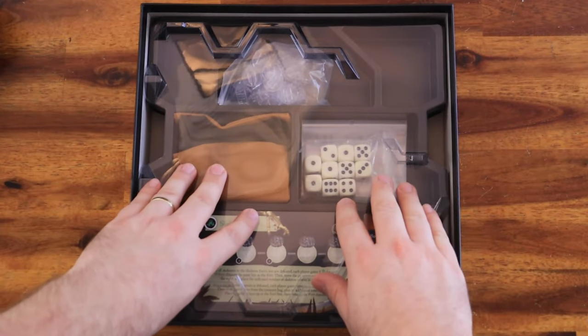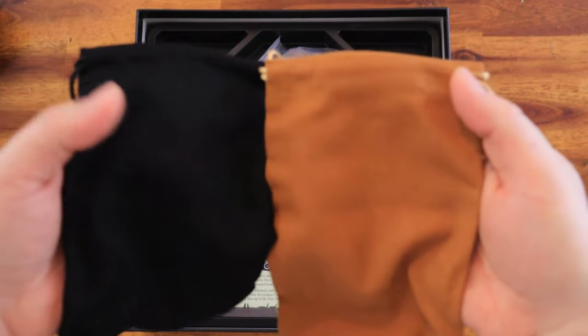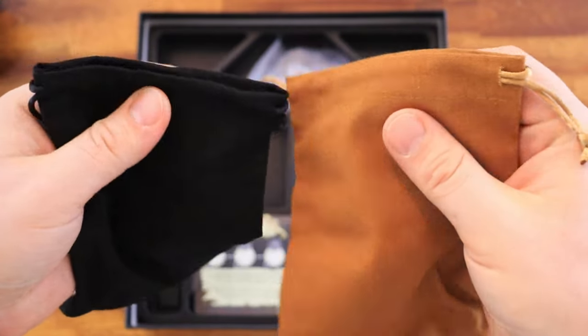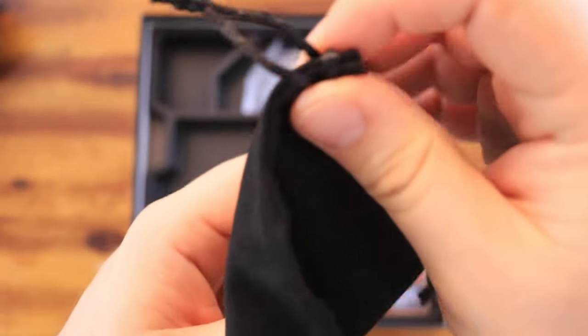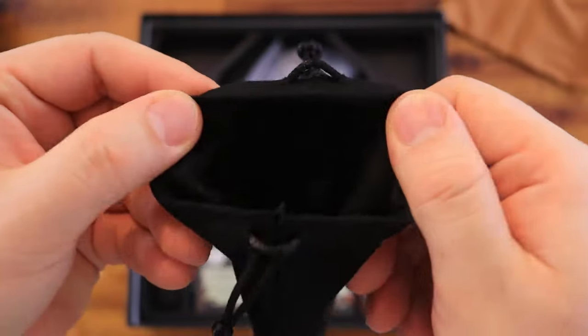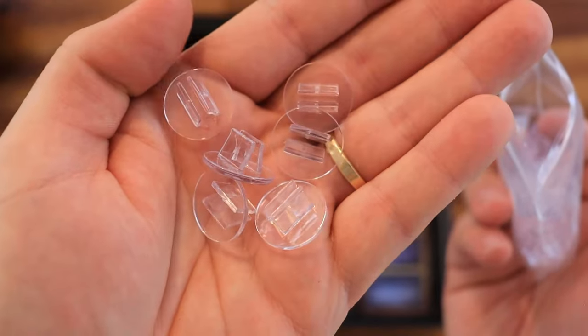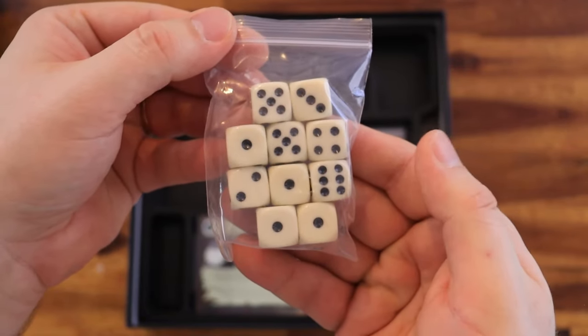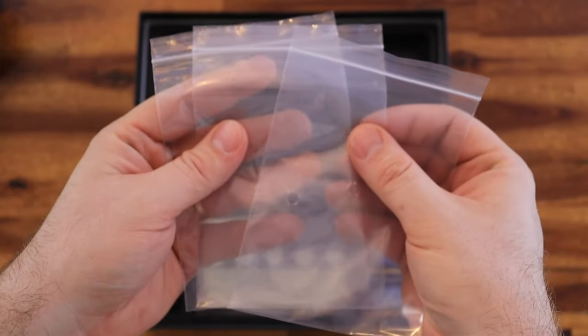Then we have the insert cover and the other components below it. Here we get two token bags, the standees, a bag of dice — just regular dice — and a bunch of plastic bags for the tokens.